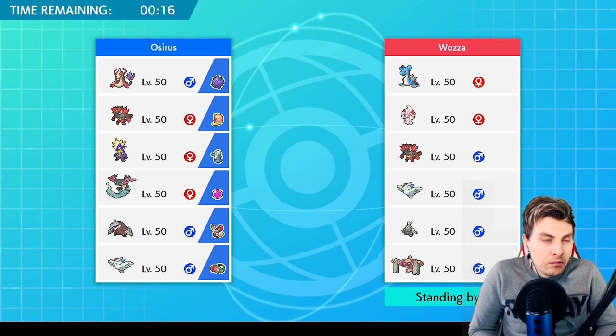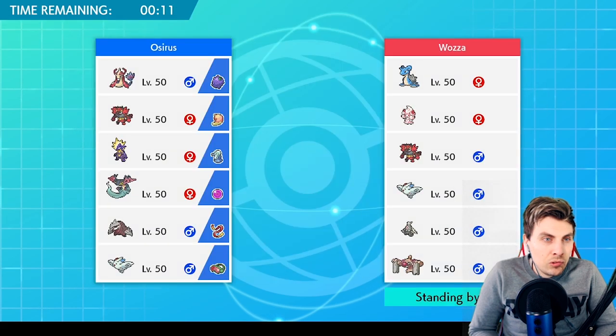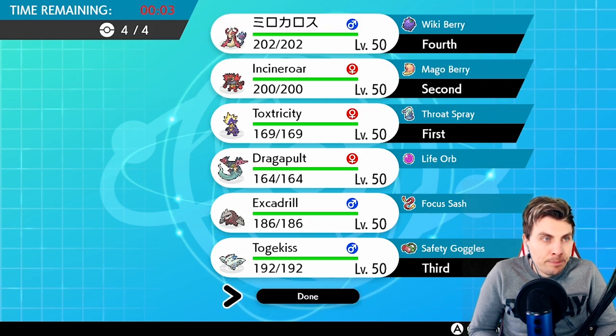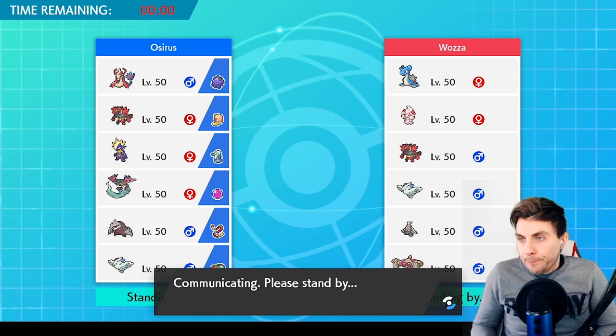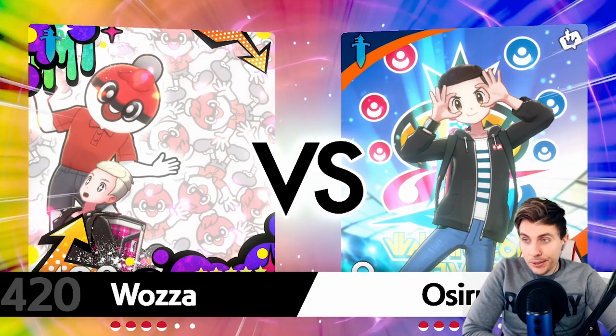Dragapult... Milotic could be decent... let's go Milotic here. So let's see how we can get on with this one — this feels like a good time for Tox. Let's see if we can do some stuff with it for a change. Still got time — we'll make this in 30 minutes, I promise! Alright — Lapras and Alcremie, yeah yeah yeah okay.